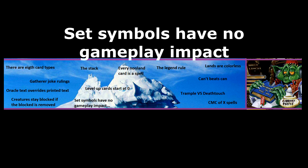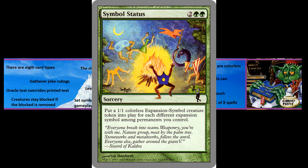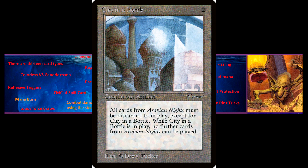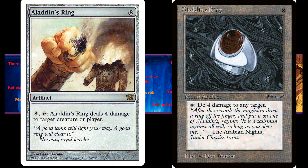Set Symbols have no gameplay impact. Apart from a few silver-bordered cards, Set Symbols have no impact on gameplay at all. There are a few cards, colloquially known as Set Hoses, that serve as counterplay to cards from specific sets. Previously, Set Symbols mattered for these cards to determine which other cards they affect. They've now received Errata to only care about cards that were originally printed in those specific sets. Under the current ruling, a City in a Bottle will destroy an Aladdin's Ring from 9th Edition just as well as it will destroy one from Arabian Nights.